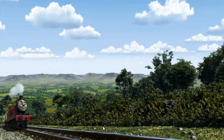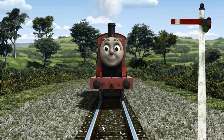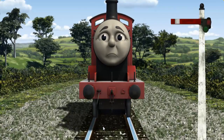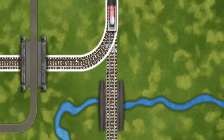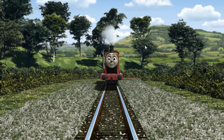James set out for the fair. Suddenly, James had to stop because of a broken signal. He needed to go a different way. Find the track that goes under the road. All clear!